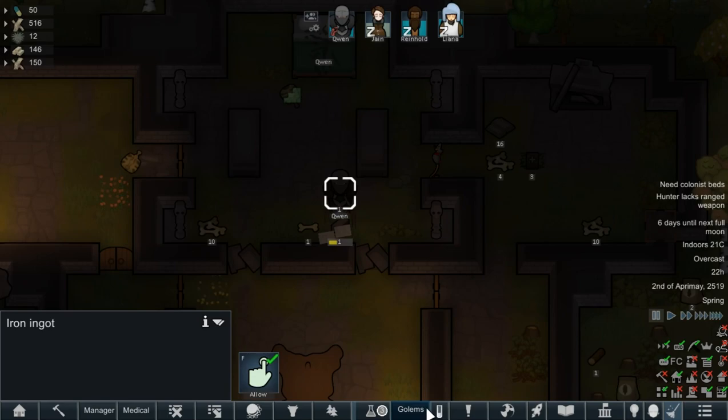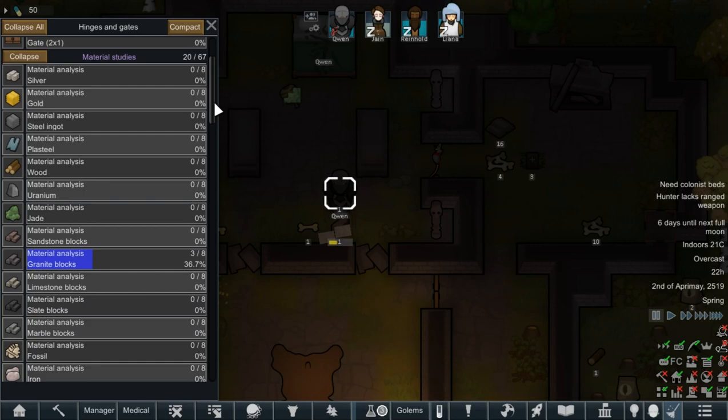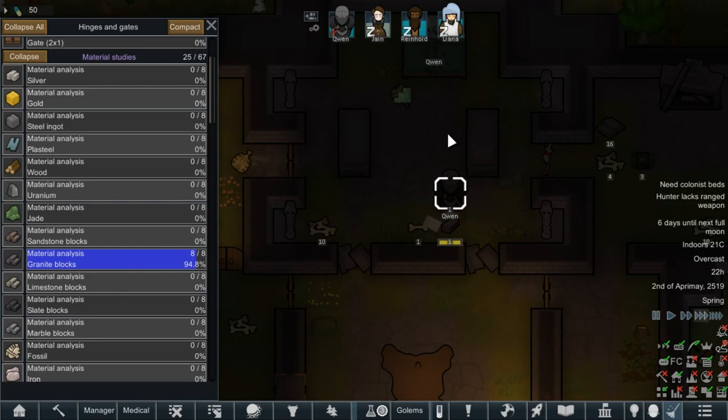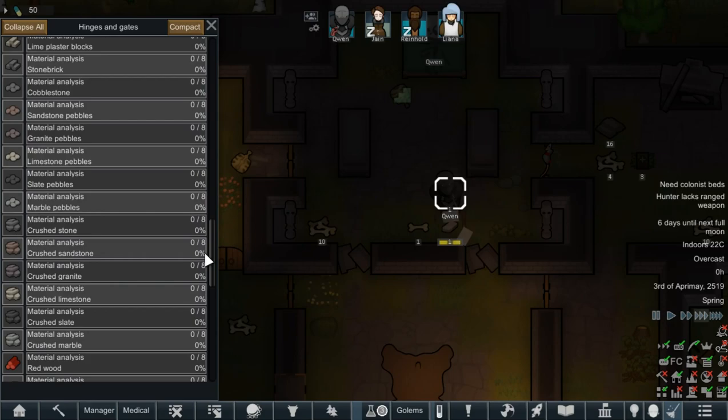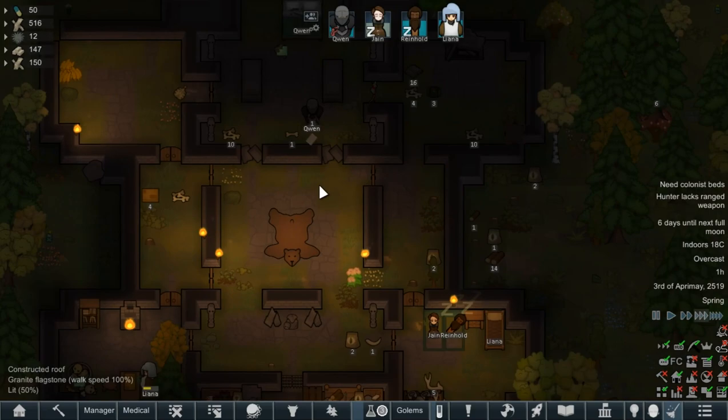I also have the Research Reinvented mod, which is a lovely little thing — it allows you to reinvent stuff. It feels better for her to do it like this rather than just sitting at a bench thinking about the air. She can get bonuses from looking at various materials to allow her to reinvent research. She's looking at the different materials — it gives her a bonus to the main research. We have a lot of different materials in here, all kinds of bones and fossilised material, which is fantastic.